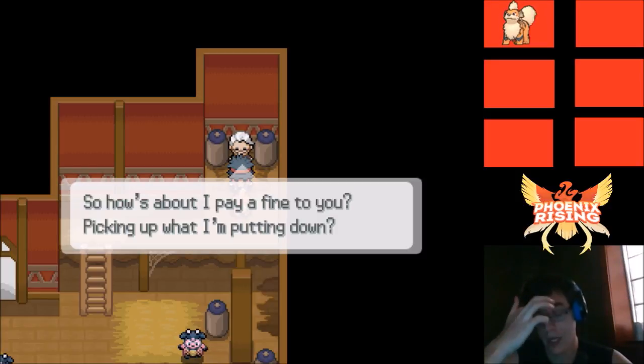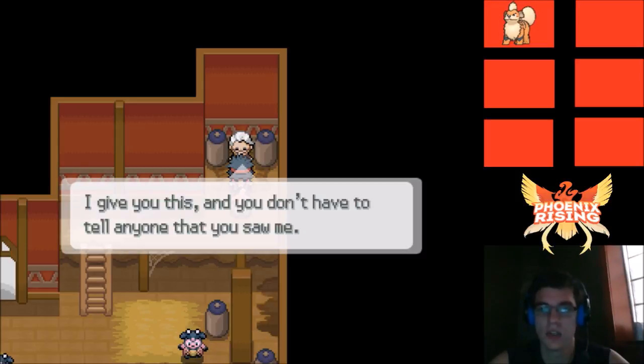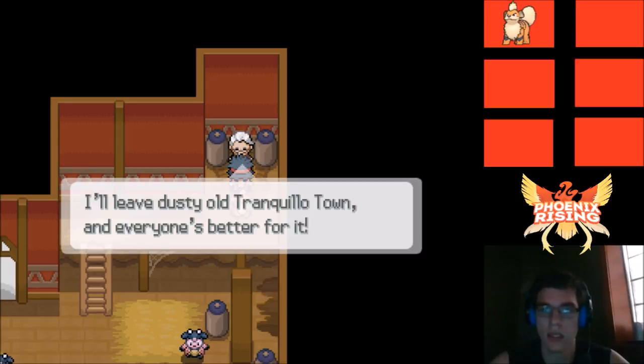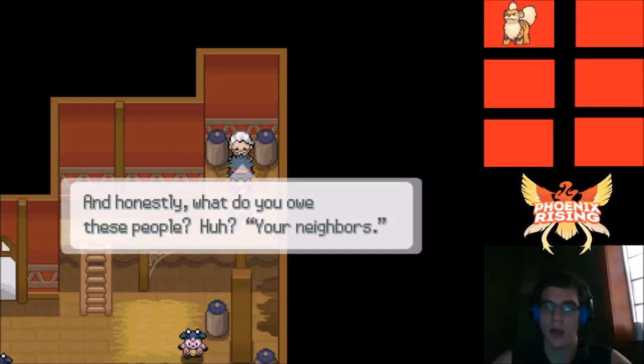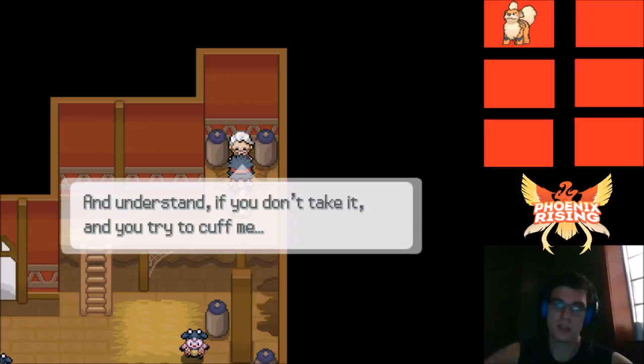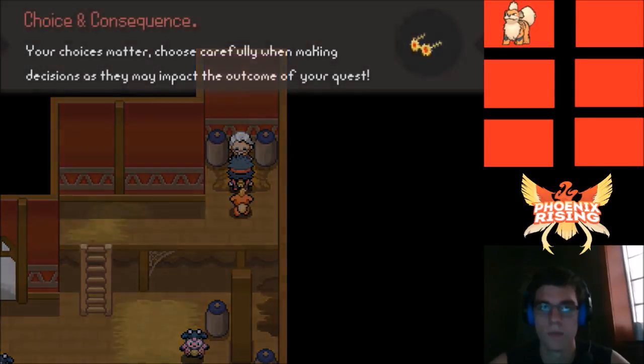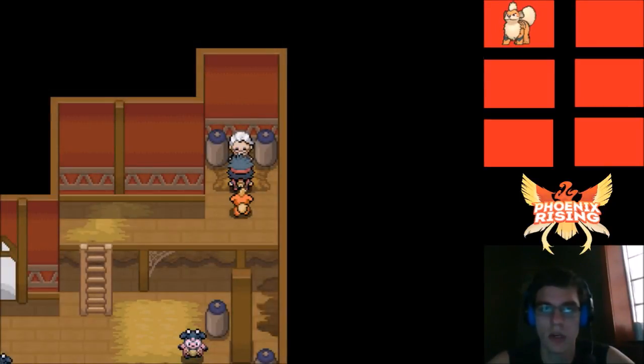Oh, this is the guy from last episode! He offers one Nugget — sell it for a pretty penny. He says take it, don't tell anyone you saw me, and everyone's better off. He warns if we don't take it, he's not giving up easy. Then the game pops up a message: 'Choice and consequence — your choices matter. Choose carefully as they may impact the outcome of your quest.'